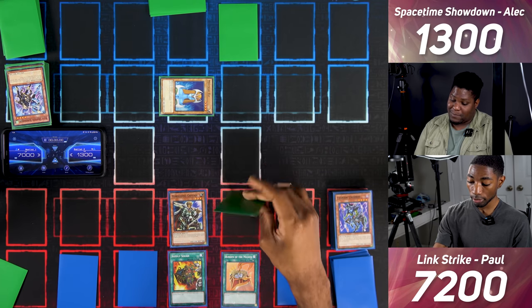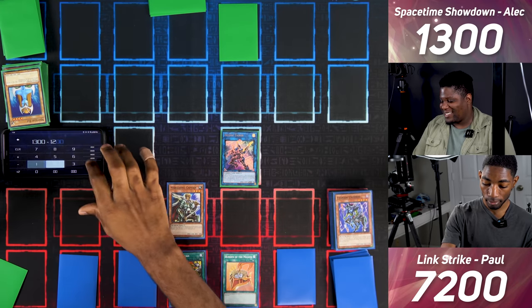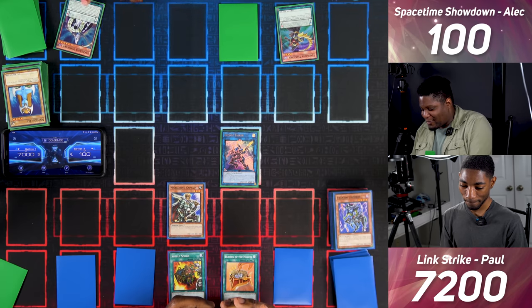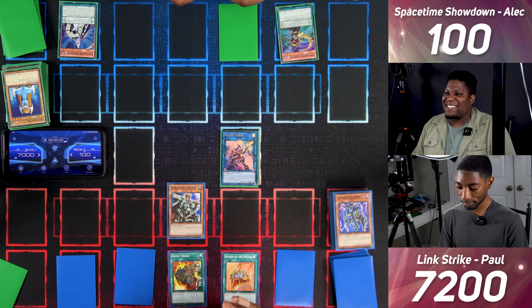I enter battle. Decode Talker attacks Mystical Elf, then Marauding Captain attacks directly for 1200, leaving you at 100. Your move. I draw — this is going to take everything. I set the scales, activate Timegazer Magician — I had to wait until I controlled no monsters. Then I activate Stargazer Magician. Now I have scales 1 through 8 and I can Pendulum Summon.